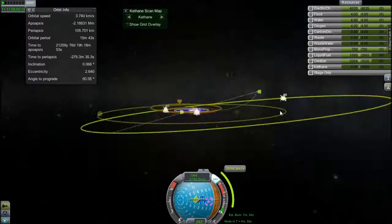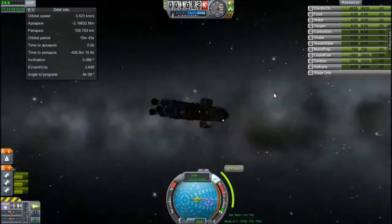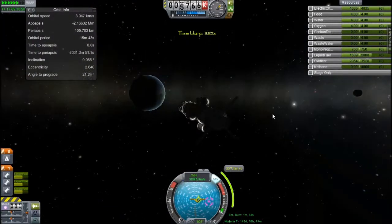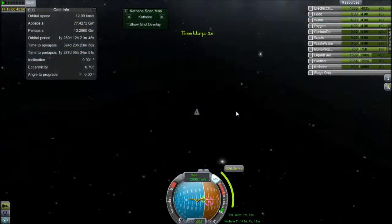So I have Conic Draw Limit set to four, which means I can see where I'm going to be in the future. And what you can see — which I didn't notice at the time — is I have two encounters: one of them is a dual encounter and one of them is an ELU encounter.